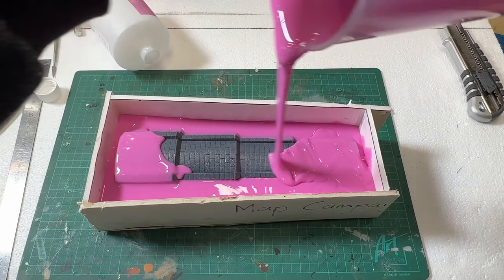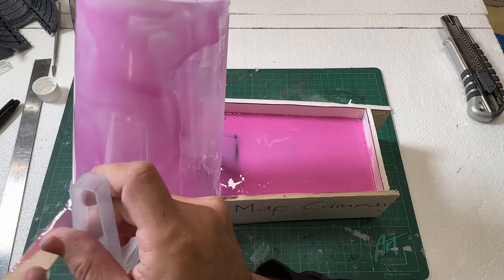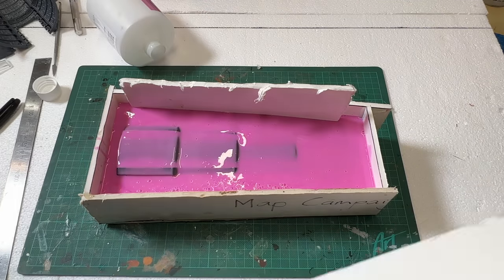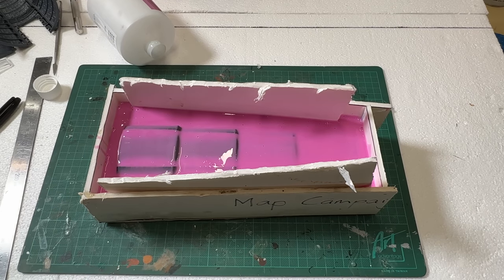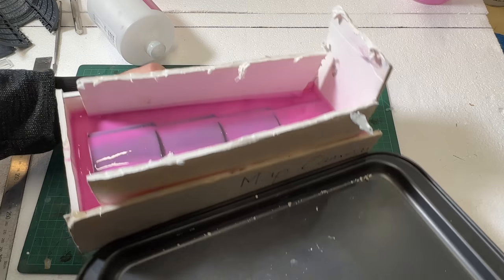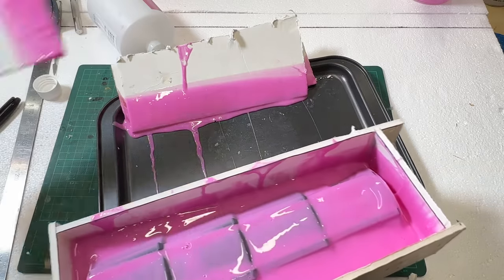I quickly poured the goopy pink stuff all over the tower. After pouring in all my silicone, it was a little shy of covering the tower, so I panicked and started jamming bits of foam board into the mould to reduce the empty space with the hope of raising the level. What I didn't notice was that the level was actually dropping — the silicone was getting inside it. This is when my prefrontal cortex completely shut down and I desperately tried to salvage what was looking to be an utter disaster.